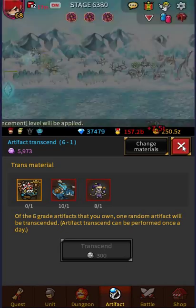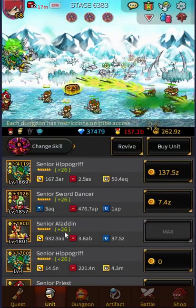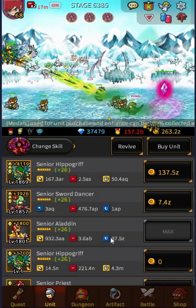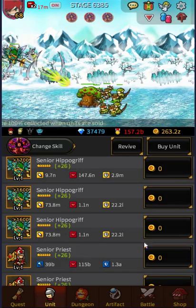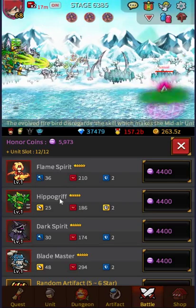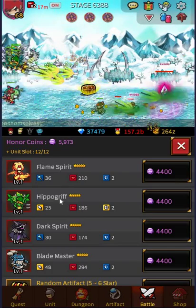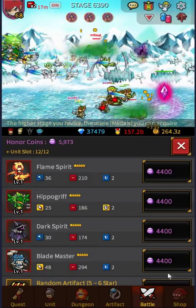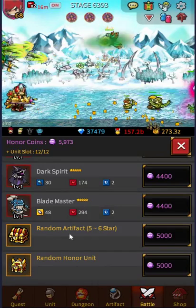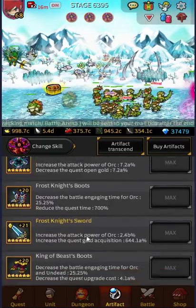The biggest mistake I've made in the game so far is buying the Honor units. Over here in my units I've got eight Hippogriffs. I'm actually only running seven at the moment because I've got a Senior Aladdin in there. Eight of them plus I've bought 13 of the Dark Spirit and Blademasters in total — so 13 of those two and eight of them, that's 21 units. That's around about 92,000 honor coins that I've spent or wasted on these units instead of buying the Artifacts.